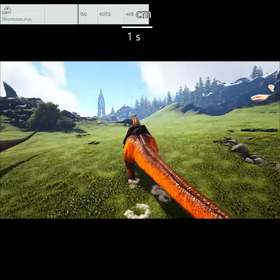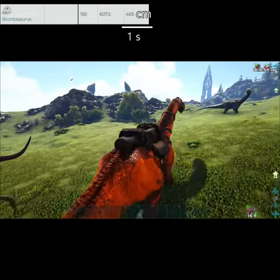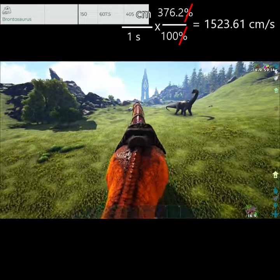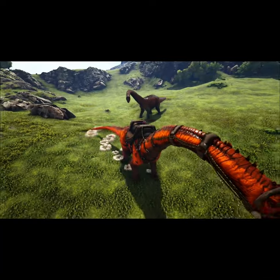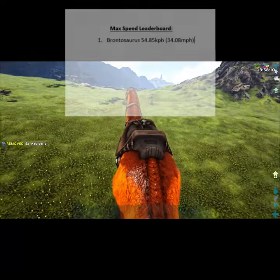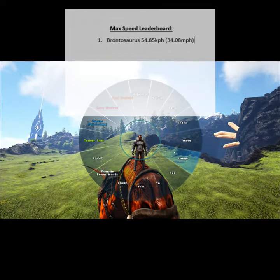We have 405 cm per second as our base movement speed, times that by 376.2, divided by 100%, then convert that over to km per hour — and we are left with a final speed on top of our leaderboard at 54.85 km per hour, or 34.08 mph.